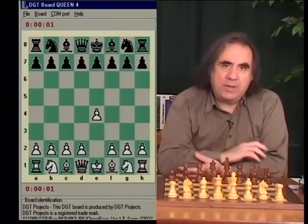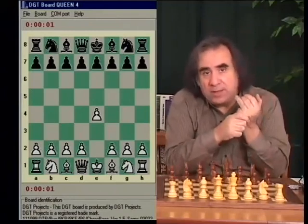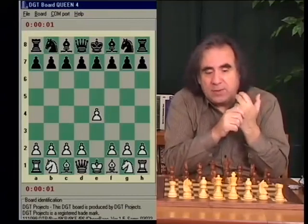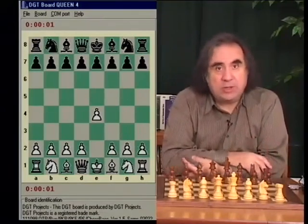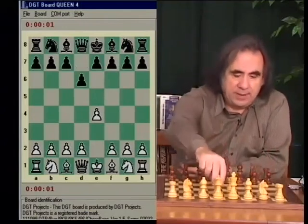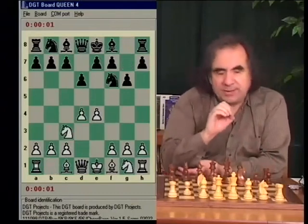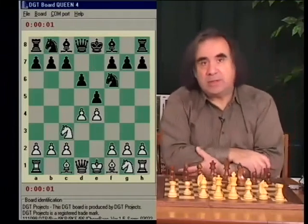Not too many other openings are left. I am excluding the French defense since I don't believe in it, and the Caro-Kann is a little too passive too. As one of the openings that I can recommend — easy to learn and relatively safe — it's D6, D4, Nf6, Nc3. If we play G6, then it's the regular Pirc defense. But the E5 move is something I want to talk about and discuss.